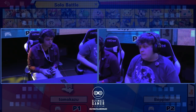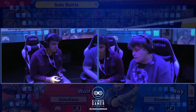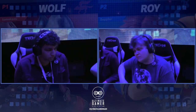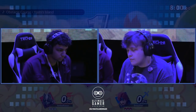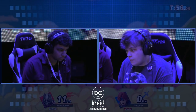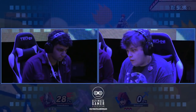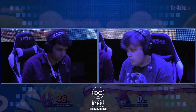Roy's biggest opener is jab, leading into any aerial that he wants. Notice how basically when you have an edgeguard opportunity, Roy has to snap to the ledge — but he has to be careful in what stage he chooses because the ledges have different distances between them. Whereas Wolf has two options, up B or side B. The ledge is where you want to go at any and all points. Dyer's ability to space F-tilt on the ledge is going to be incredibly effective in potentially edgeguarding Roy.